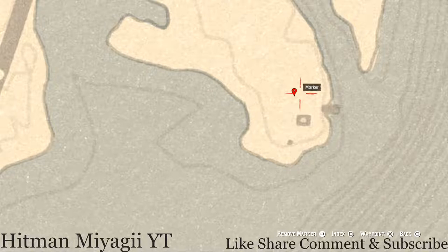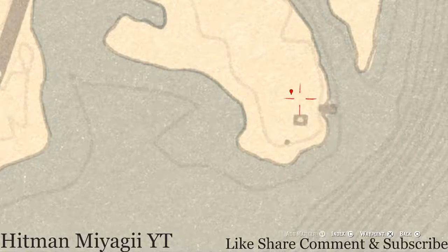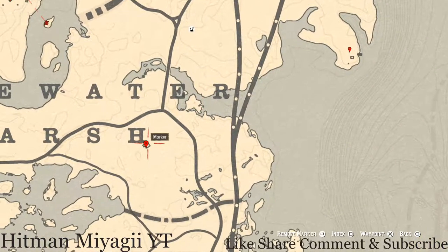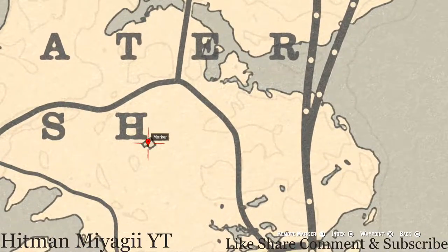Right here at this location you should see a dig spot — this dig spot holds a family heirloom, a metal hairpin. You do not need your metal detector but you do need your shovel. Use your eagle eye to find it on the ground. Over by this house there are actually three things: a family heirloom, a tortoiseshell comb, which is on the wash table sitting right next to the bowl.